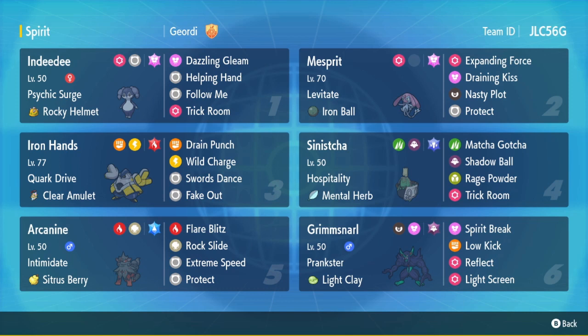You also have Iron Hands with Clear Amulet, a standard set with Swords Dance and Terra Fire. Sinishaw with Mental Herb just to set up Trick Room and be annoying with Rage Powder. Light Clay, Screens, Grimmsnarl - really standard. And then Citrus Berry, Terra Water Arcanine for the Intimidate support. Some really cool stuff here, but the main star of the team we're going to try out is the Mesprit.